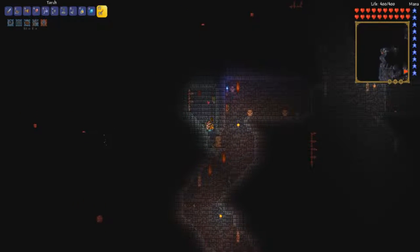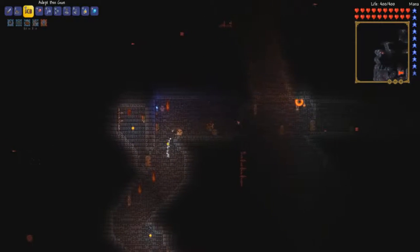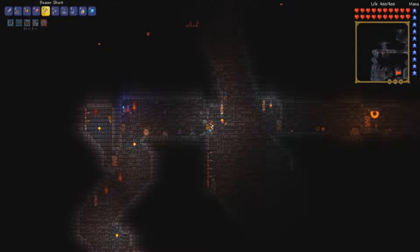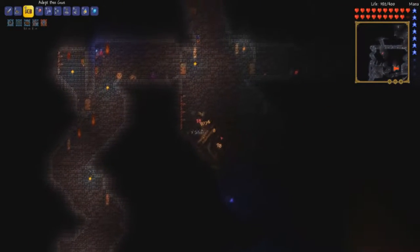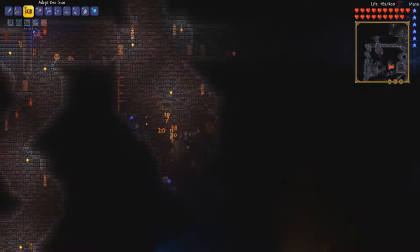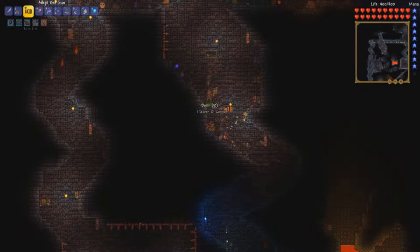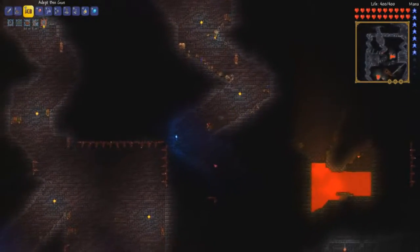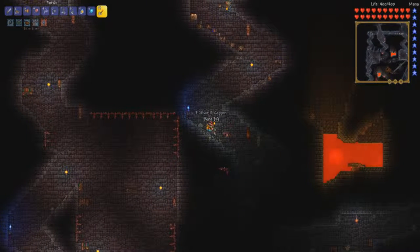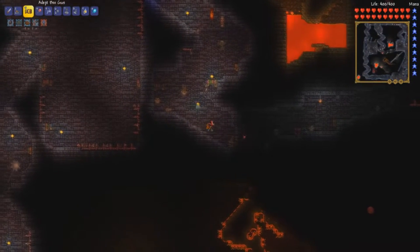Oh, it's a boring door into just a trap room. That little banner is kind of neat but we don't need it. Oh — Mr. Dark Caster, you think you're gonna pop in and be like surprise? Nope, you get bees. That's the surprise.